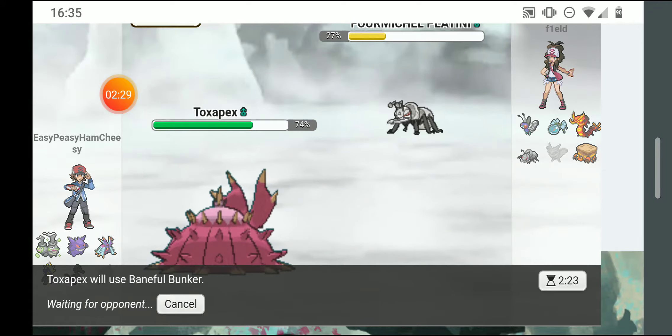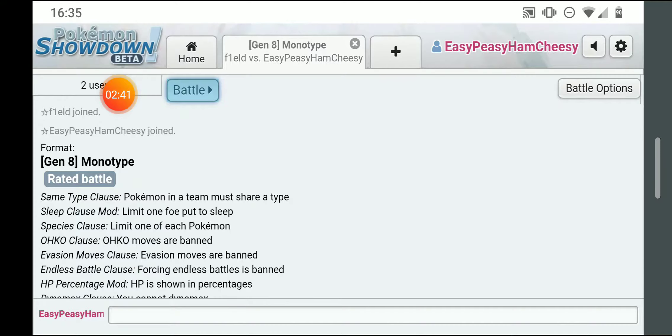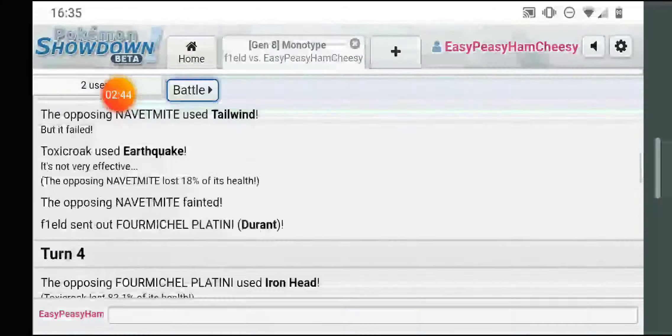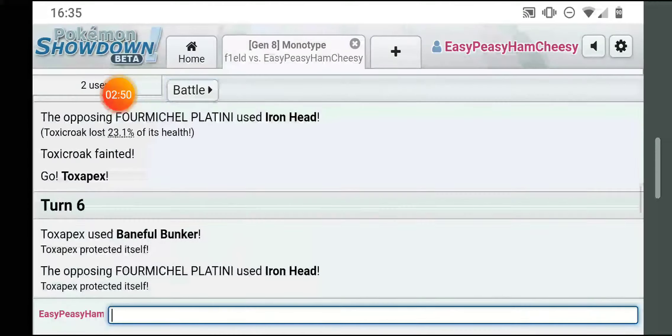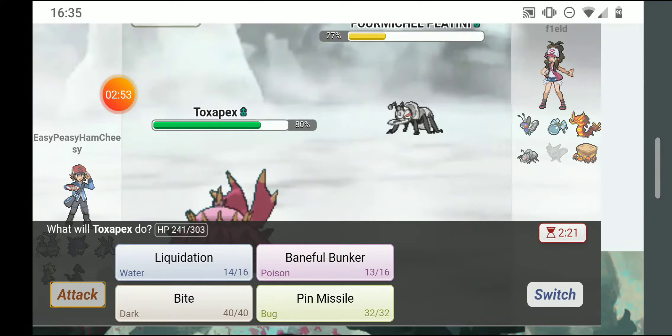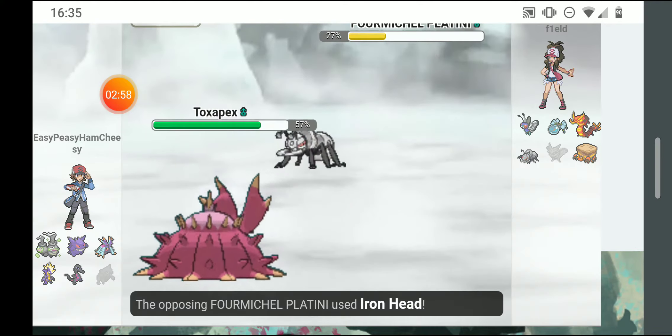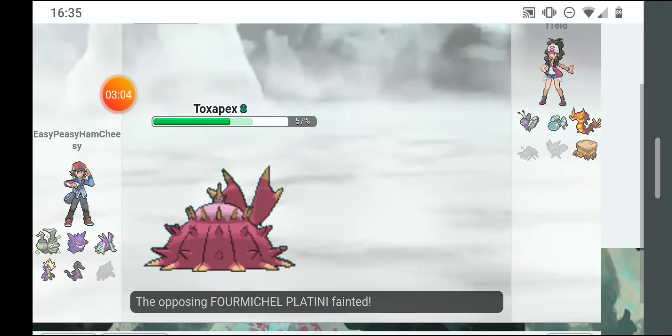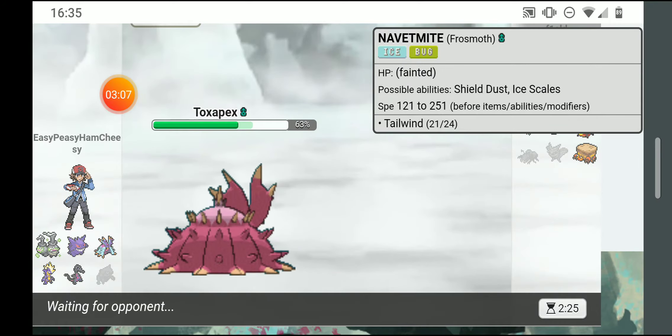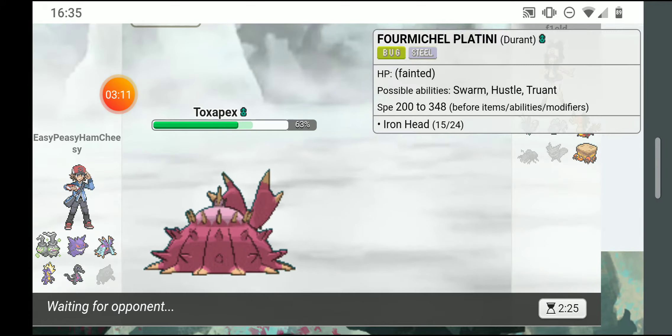I'm gonna protect so I can heal up a little bit more. This guy's battle strategy is a little unorthodox — I think all his pokemon have choice items and he's using them in the worst way possible. Iron head was a good idea, but with Frossmoth he went for tailwind which worked once and then the rest were just wastes of time.